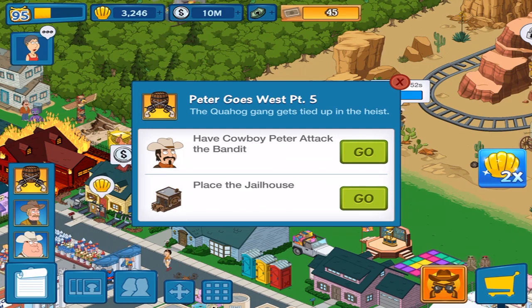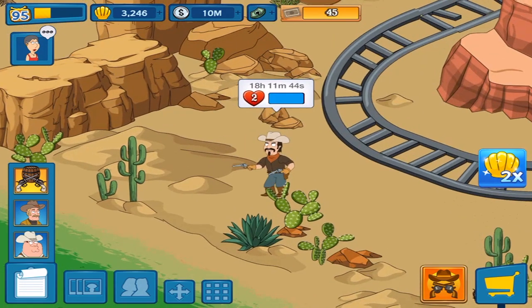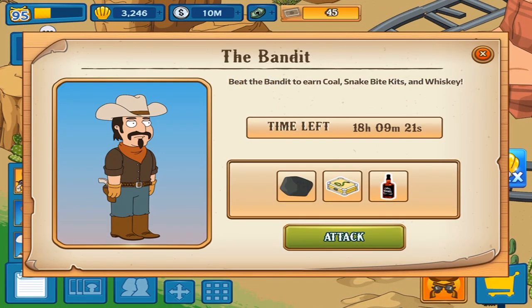Cowboy Peter attacked the bandit — I gotta do that for the main quest line anyway, and also place the jailhouse. So let me check out this bandit. He'll drop the coal, the snake kit, and the whiskey. Both of those items are needed for — I think it's LaBuff? LaBuff, I think that's his name.